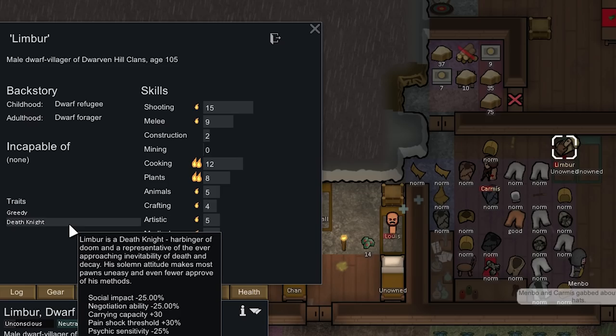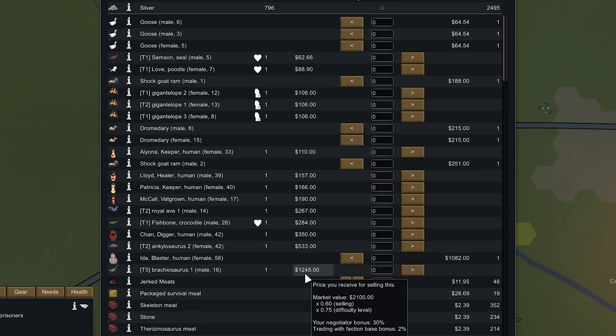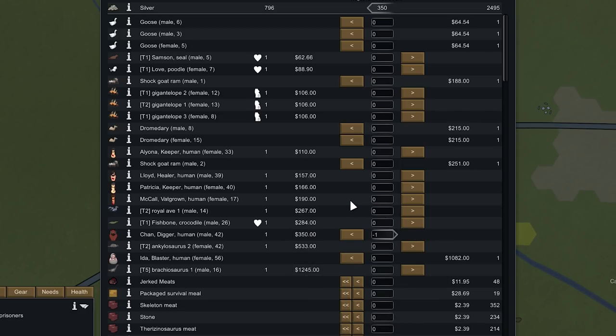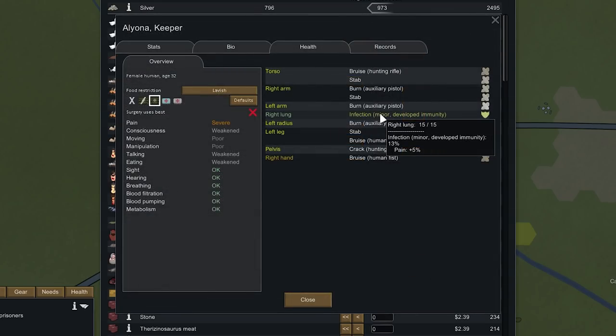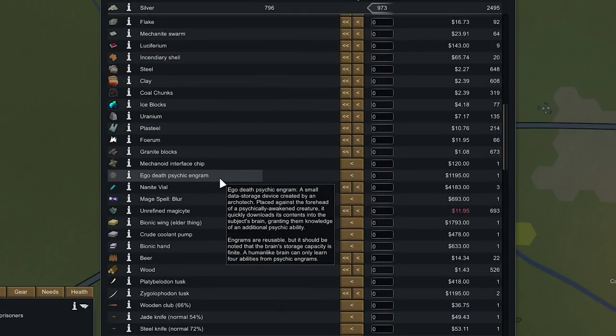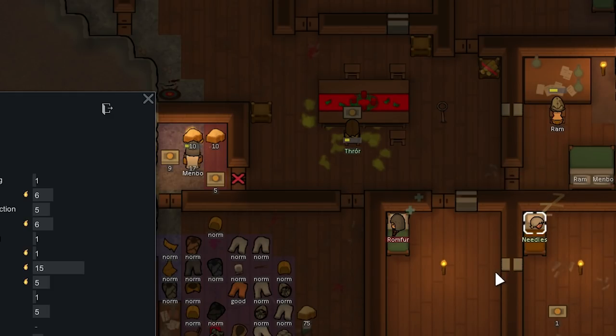Karmus went berserk because his mood was really bad, and we used a disabling shot on him — now we're hostile with the Dwarven Hill Clans. Not a huge deal, there are no dwarf territories around us, though we'll start getting raided by dwarves too. I actually wanted to recruit Limber — he's got 15 shooting, he's a death knight, and he has a burning passion for cooking and plants. His only negative is being greedy. The caravan with slaves made it to the elven colony — Chan sells for 350, and the Brachiosaurus for 1,245.